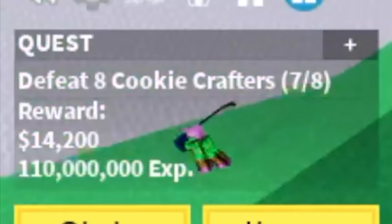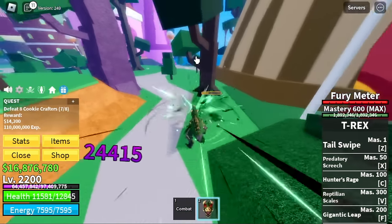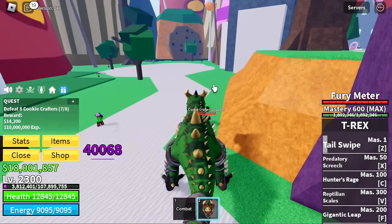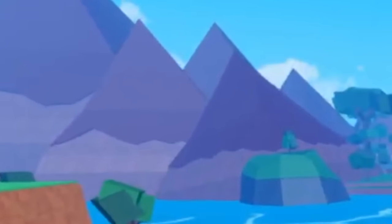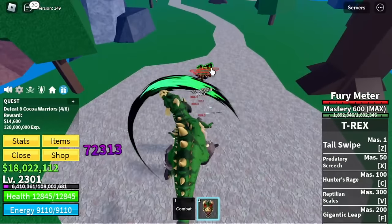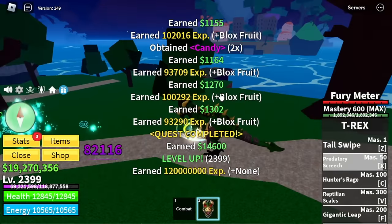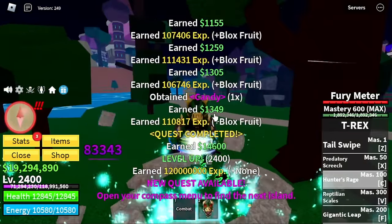At level 2,200 you can start defeating the Cookie Crafters. They spawn really slow, so the technique is you defeat one mob at a time — head to the next mob, defeat it. Maybe three mobs at a time depending on you. If you defeat seven sets of mobs you're gonna wait at least 25 seconds for them to spawn.